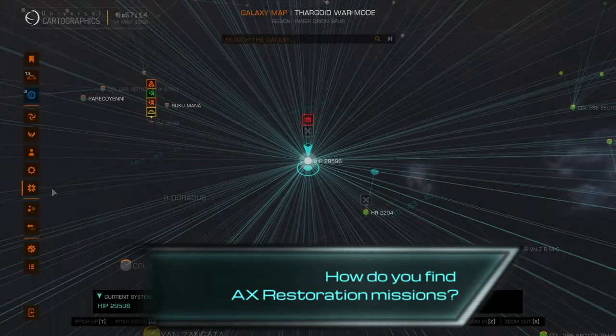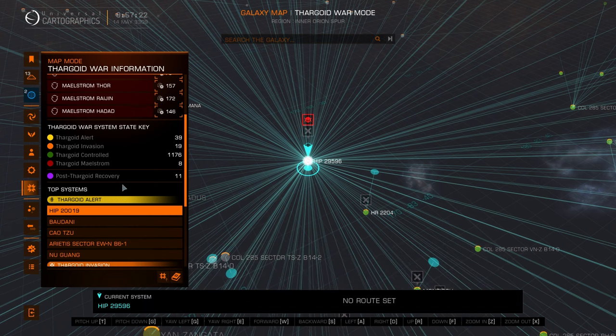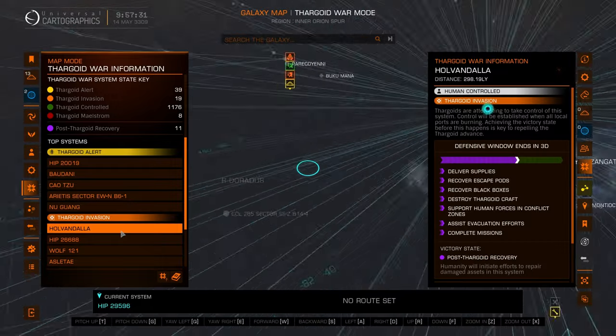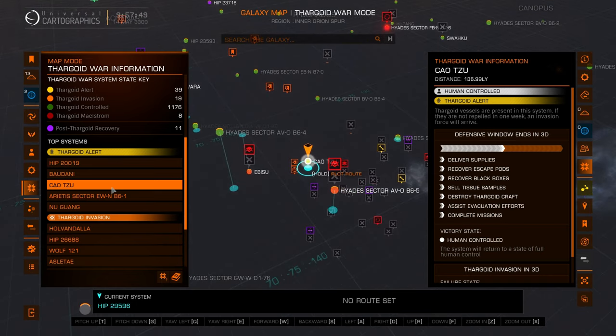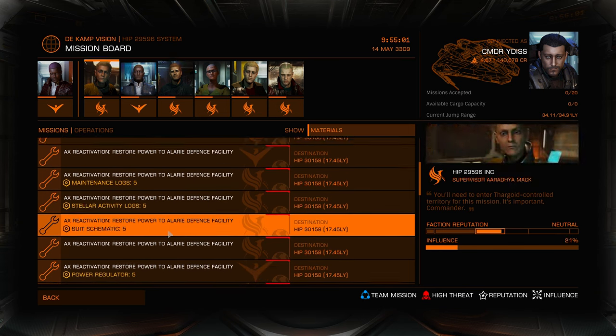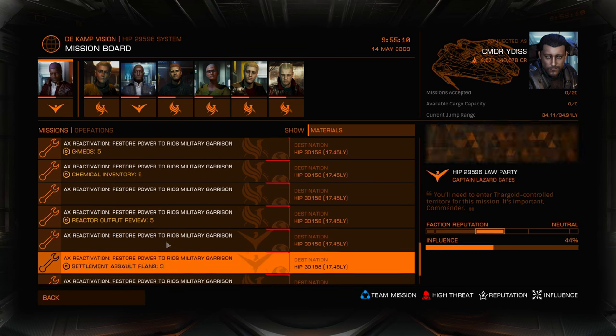To locate these systems you'll first need to find one that is under Thargoid Alert or Invasion. In this guide I visited systems in the Invasion state and you can find this information on the Galmap filter pane. The systems listed here are not a full list and you can search for them manually in the map with the filter applied. In order for you to see a mission to a settlement the faction offering the mission must have settlements in a neighbouring system that is within 20 light years of the system under Invasion. Also note that this mission type can only occur in military settlements as it is these that you must bring back online first for humans to begin the fight back and reclaim the system. This does mean that the pool of potential locations is limited so you may need to search a while to find a good candidate.